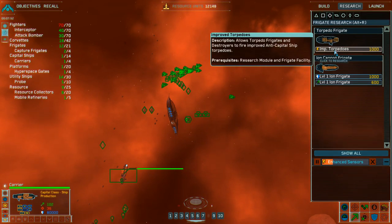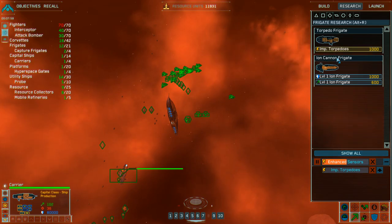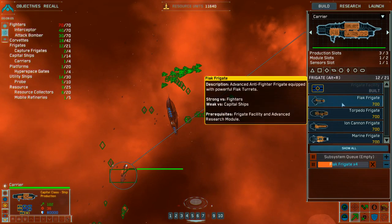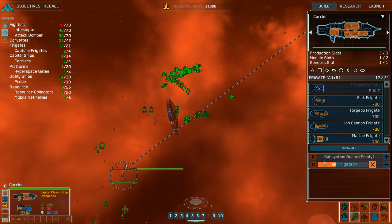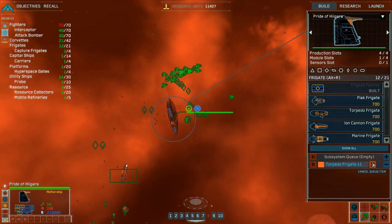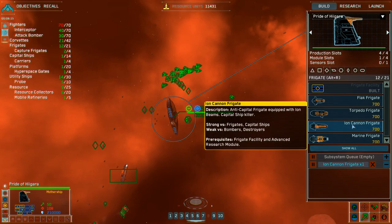Flak frigate complete. Allow torpedo frigate to destroy and fire — improve anti-capital ship torpedo. Yeah, I think we really need it. Ion frigate — can I build you? Yes I can. Pulsar gunship squadron complete. Upgrade complete. Forget about the torpedoes first. Let's build some ion frigates. Production underway.